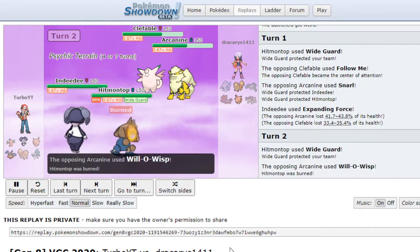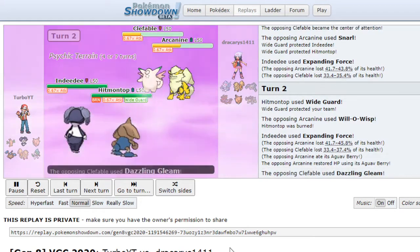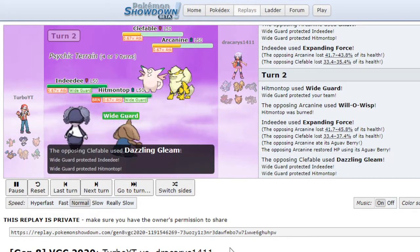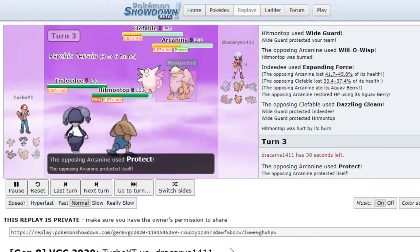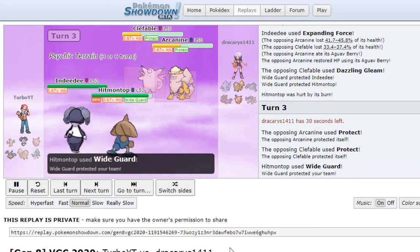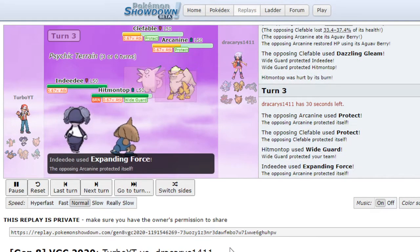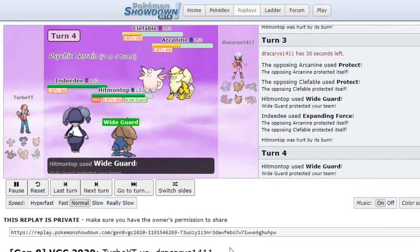Wide Guard again? Will-O-Wisp — good play. But Hitmontop's not much of an attacker. They use Dazzling Gleam, so that Wide Guard was still worth it. Protect, Double Protect. And I Wide Guard again. Expanding Force — I see they're stalling out the Psychic Terrain, which is smart.